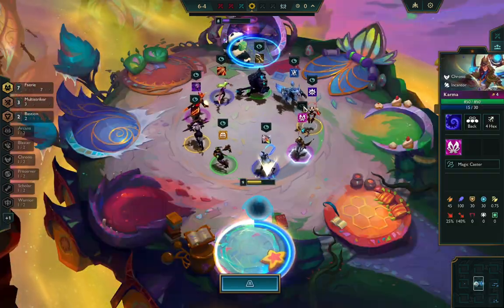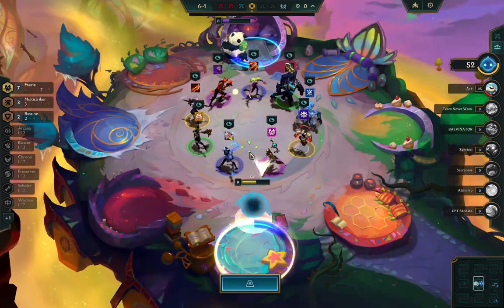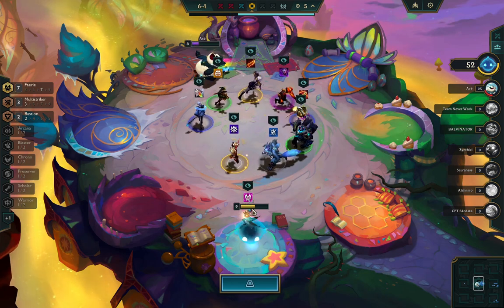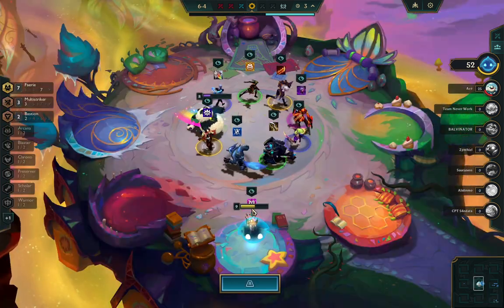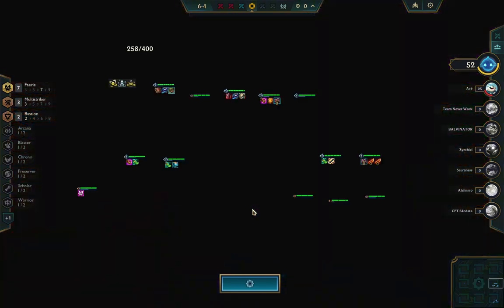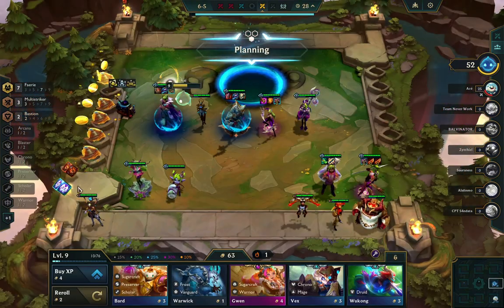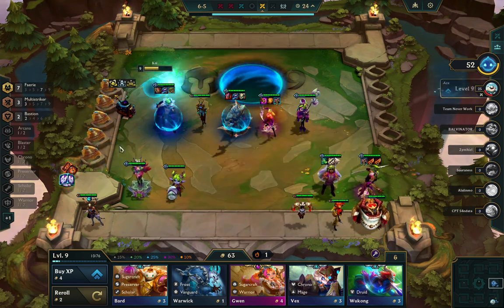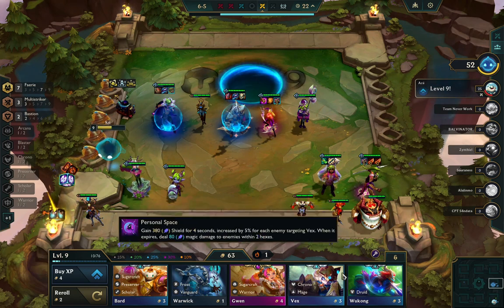Just like I mentioned, there is a Fairy Emblem — so now I get to take out Seraphine and play another Arcana unit. That's a massive deal because Seraphine doesn't really do anything if we're being honest — she does very minimal damage. It isn't bad, but it's just not great. It's definitely not better than more Arcana true damage.